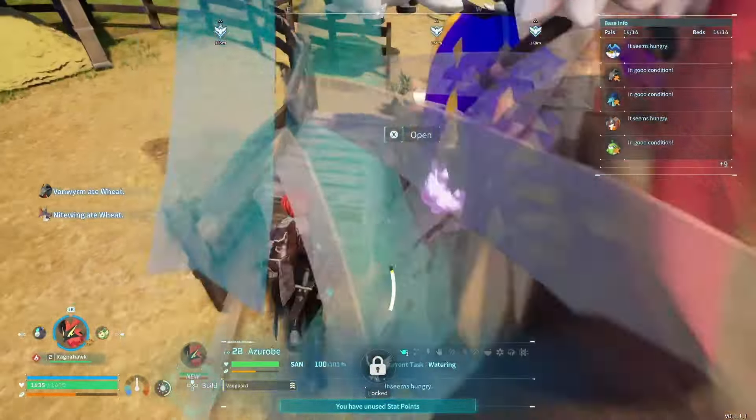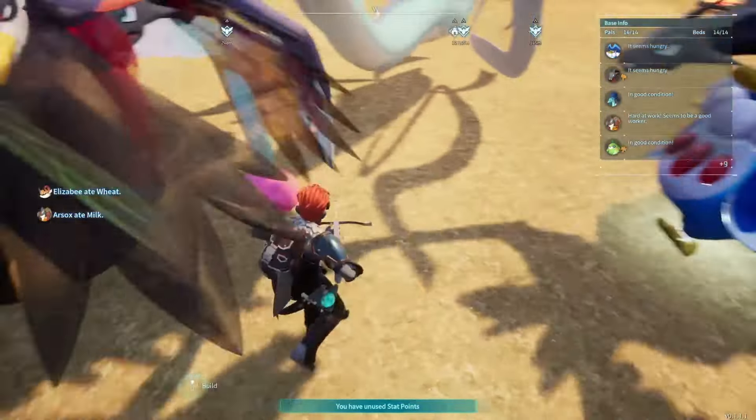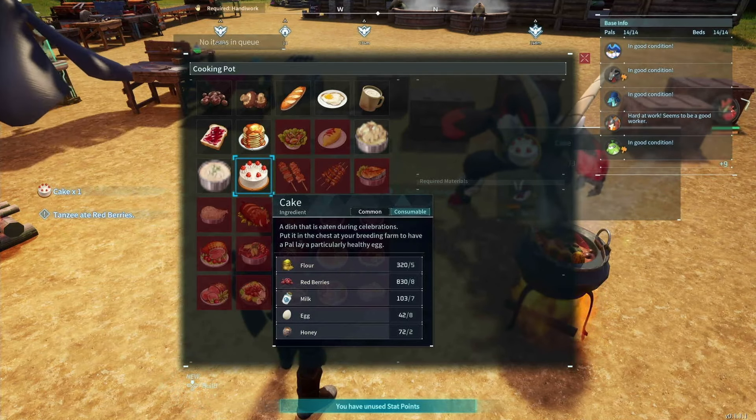You are going to need cake. Each cake gives you one egg. The cake is going to be a little bit harder to make because you need flour, red berries, milk, eggs, and honey.